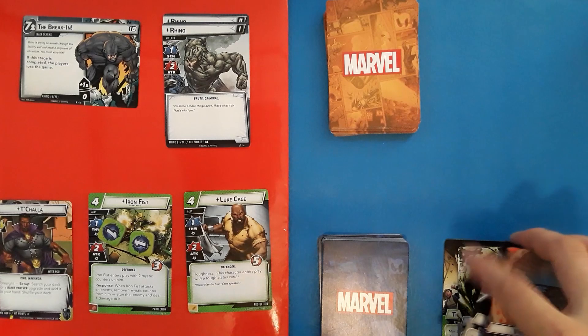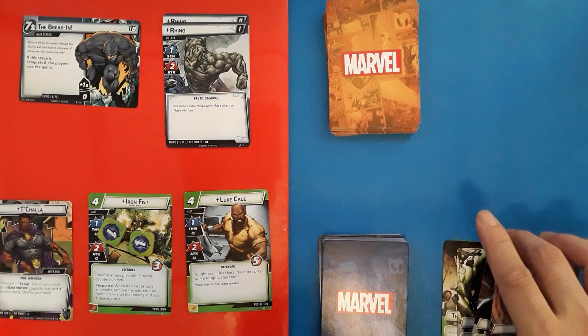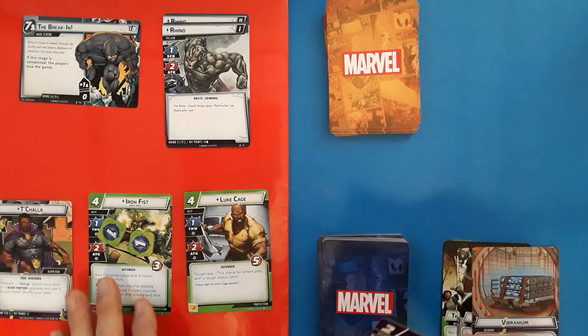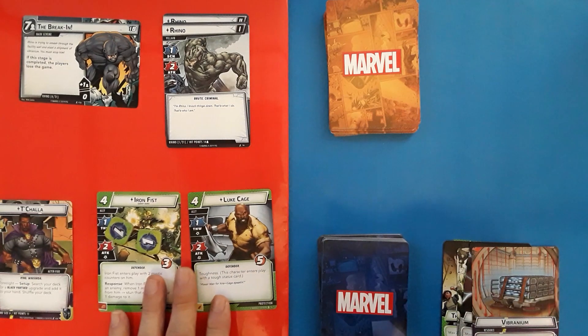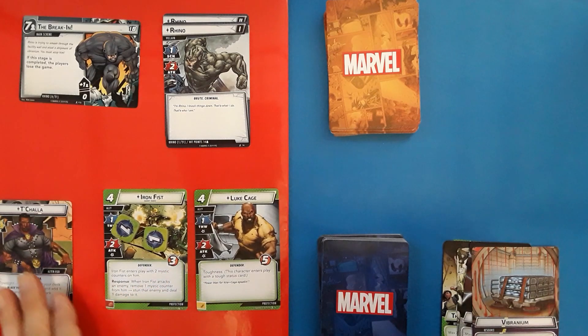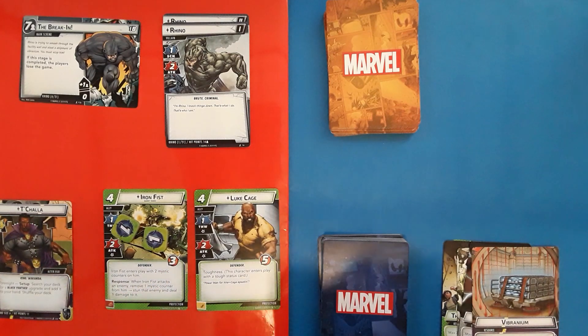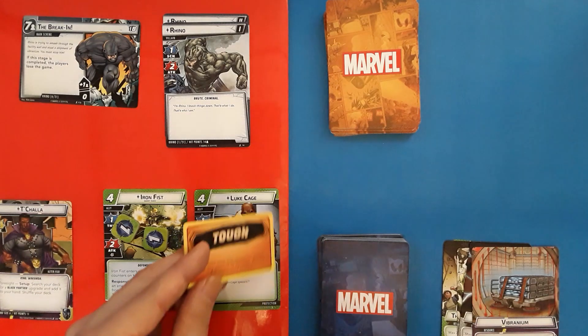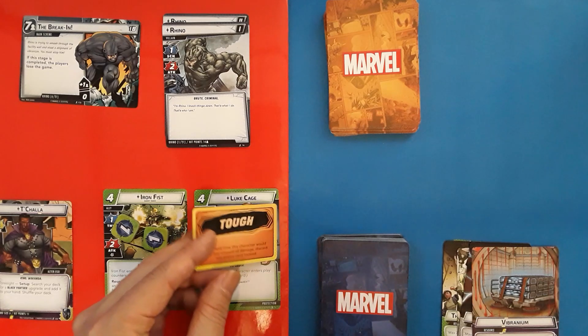You see I'm playing a second ally here, so I won't go through again how to play an ally. Just a note — this ally's text has a particular effect to put a toughness status card on him when he comes into play. That would be one of the three status cards that can affect the game. Toughness, in particular, will negate the next damage taken by that character.